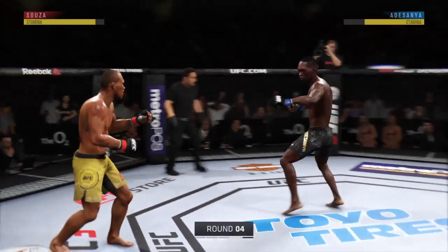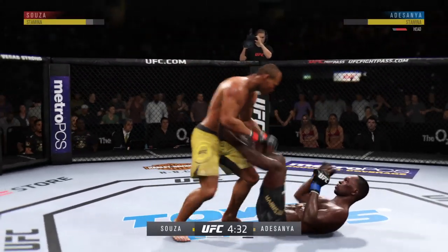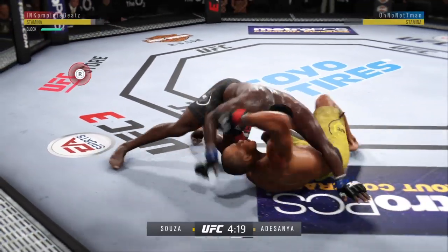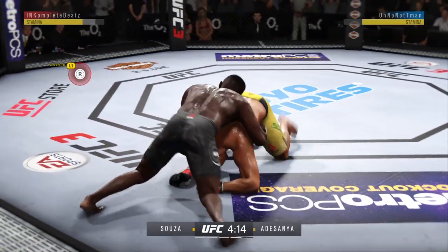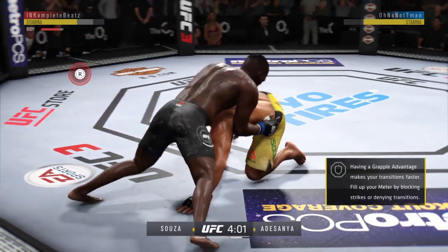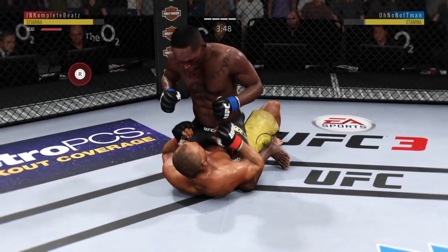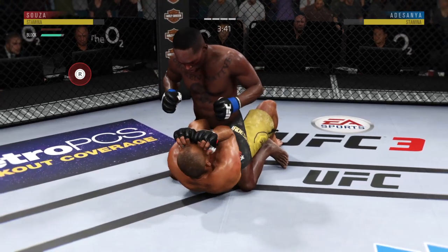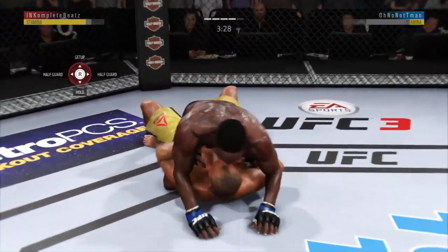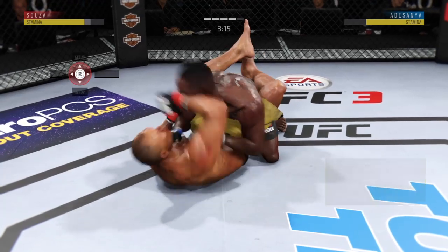Fourth round — fight scheduled for five five-minute rounds. Back to the feet. Dizzy as he looks to improve position here. That bruise on his torso is getting really nasty. He's in half guard — look at that transition. Right hand is there for him, Joe. Good control, postures up. Back to full mount again. The hip escape from full mount — excellent movement on the ground here, always trying to better his position.